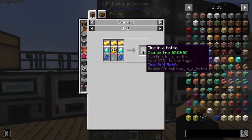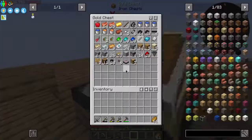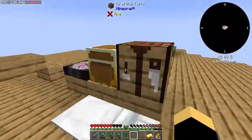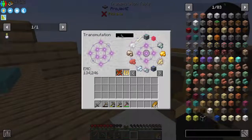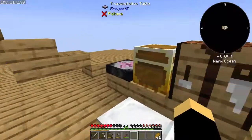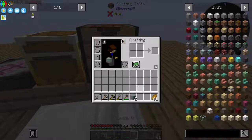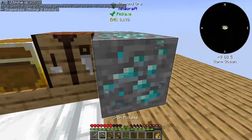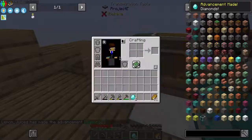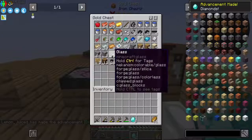So a time in a bottle looks like it's going to be an easier one in this chapter, so we should definitely go look into that. Okay, so we got some gold. Diamond — boom, boom. It's no secret that a time in a bottle only needs two diamonds. So we're going to do that. I need glass for a glass bottle.